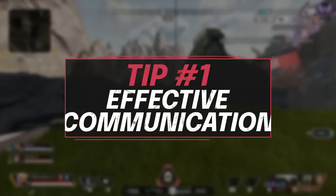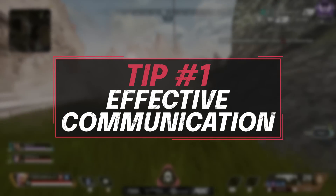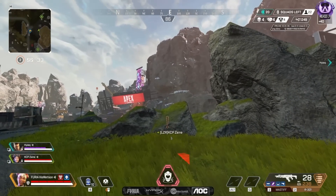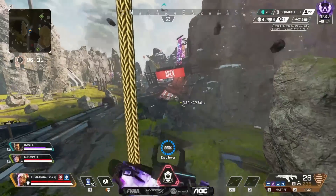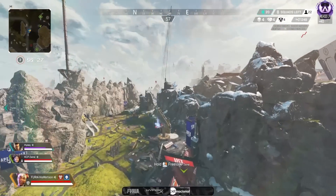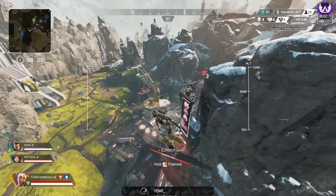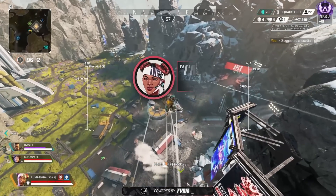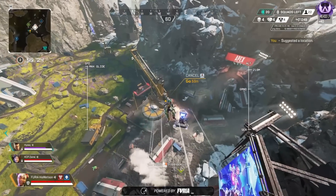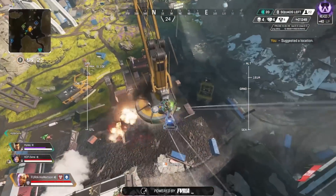Let's jump into things now and start off with tip number one: effective communication. Communication is always going to be a very key piece in Apex. After all it is a team game, and I know that some people have things like social anxiety, they might have a loud house, stuff that does prevent them from using their microphone — but that does not prevent you from communicating. Apex has a fantastic ping system.